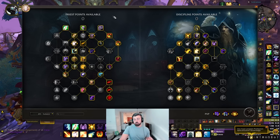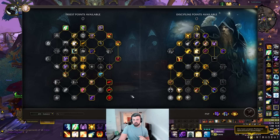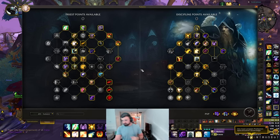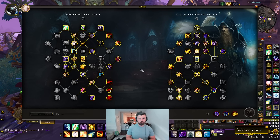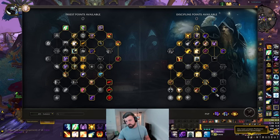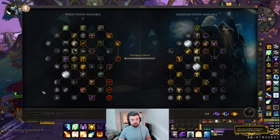With this build, you definitely want to be playing offensively. Every time you're not playing Power of Life or running Aegis of Wrath, you want to maximize your Atonement healing as much as possible — basically full-throttling it. So if you're interested in something like that, this build would be a good balance.